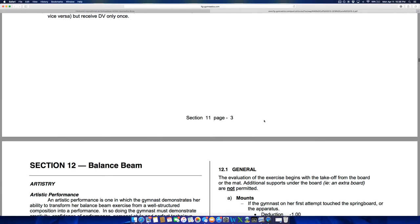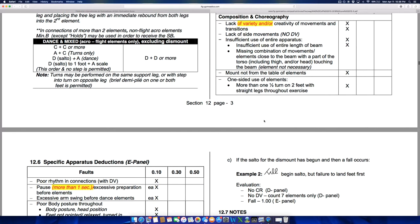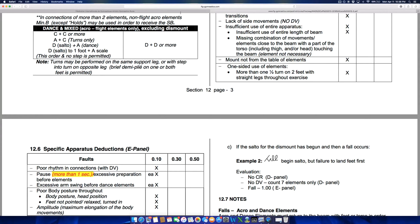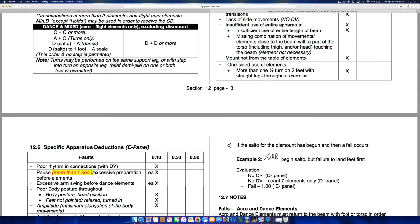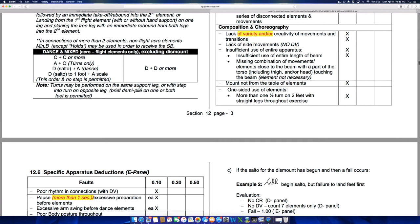Moving on to the balance beam — I actually like the changes made here in terms of scoring. A CC connection of dance or mixed skills, like a switch leap into a back tuck, is worth one-tenth. That's been worth a tenth for a long time. This AC turn connection isn't new, but this is new — the last time you could get any bonus for doing something like a front tuck into a split jump was in the year 2000, so I like that they brought this back. It introduces more variety and more opportunities for bonus.